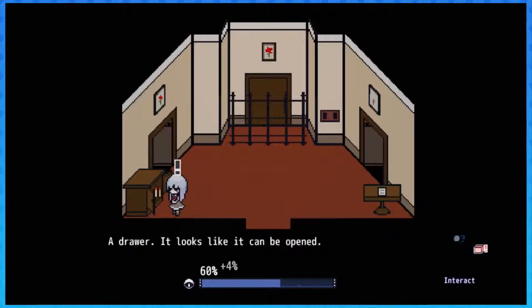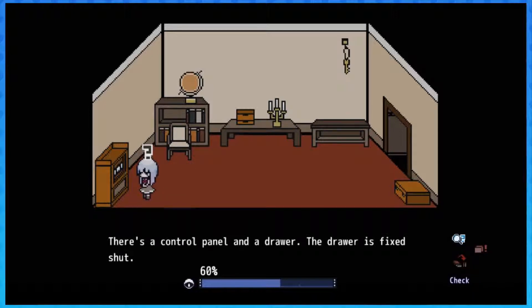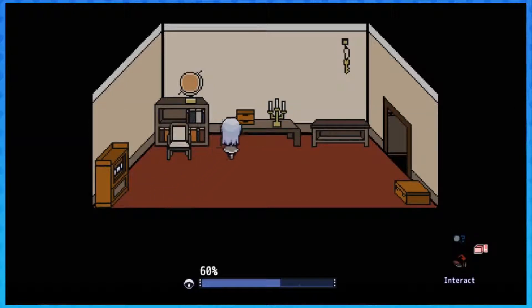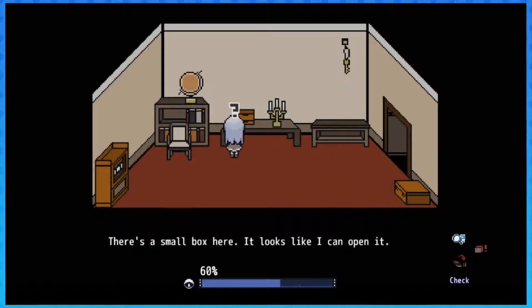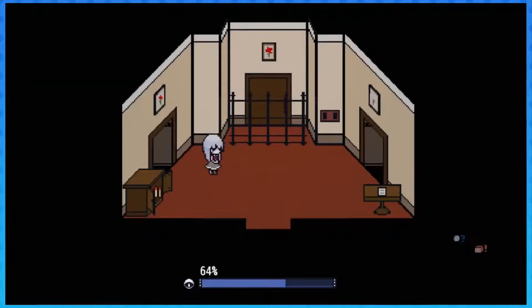Drawers - looks like they can be opened. I found matches! Oh, that's a globe. What's this - a control panel? And the drawer - the drawer is fixed. I need to find a number. Seems like something is inside but it won't open - some kind of box.